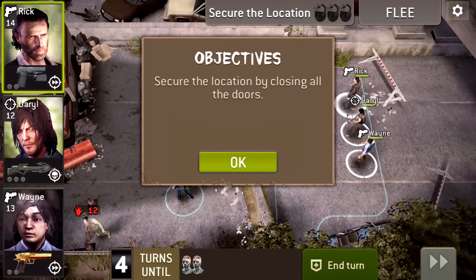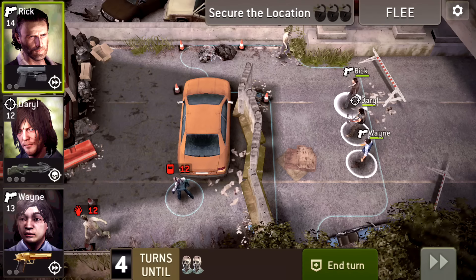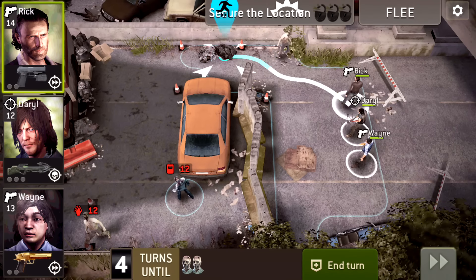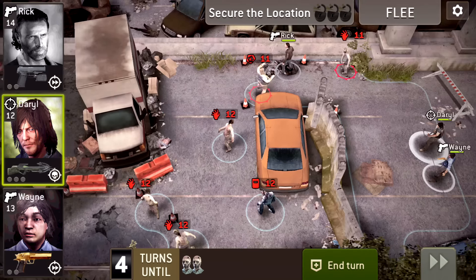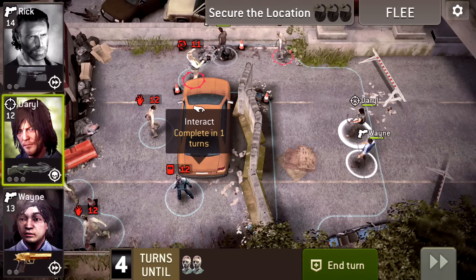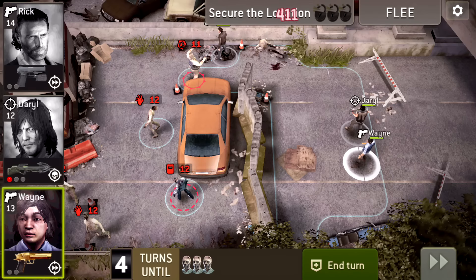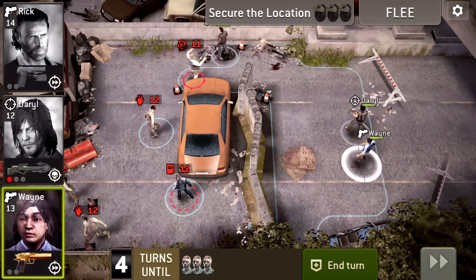Secure the location by closing all the doors. To move, you just swipe your character — I'm gonna do Rick right now and swipe him over here. All right, next move is Daryl. Look at this place, look at all these walkers crawling around. We're gonna kill this zombie with Daryl — that crossbow kill! Oh no, we attracted walkers.